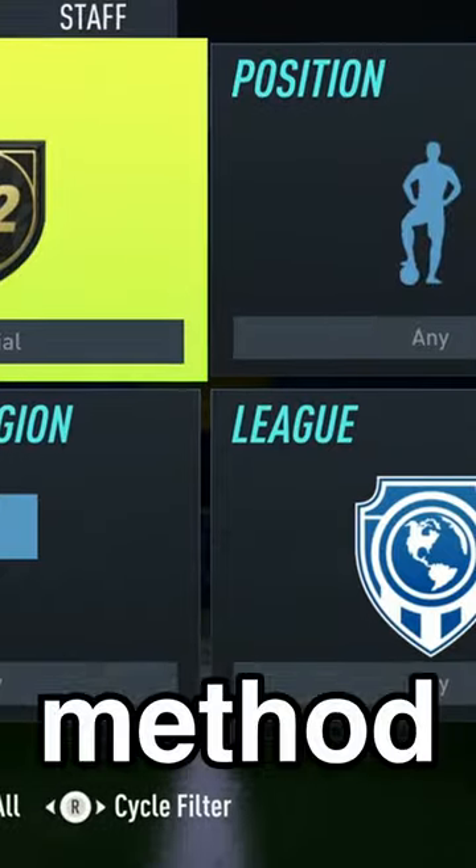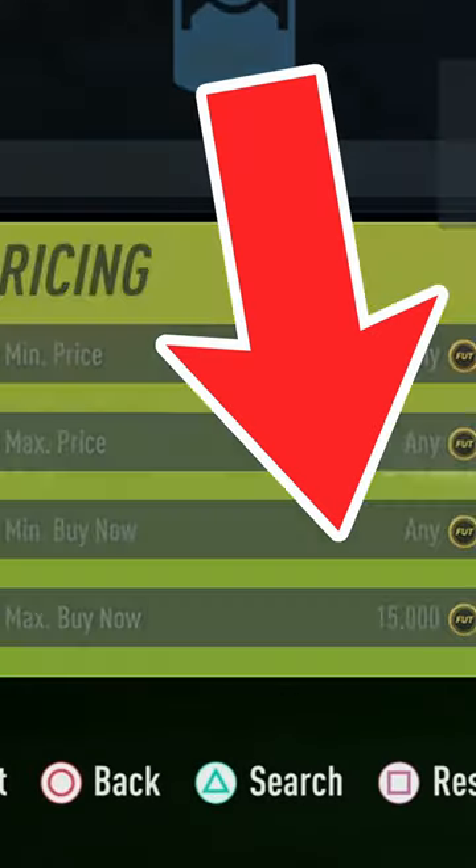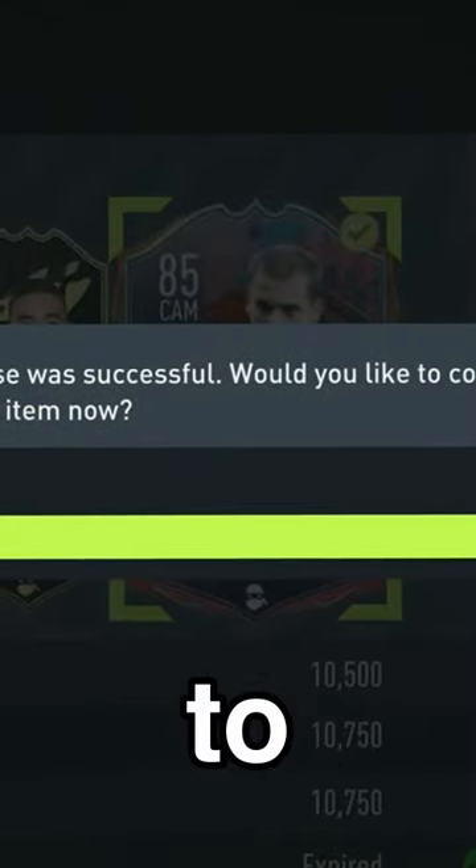Then I moved into this special method. I went special shadow, max buy now 15,000 coins. I picked up any card who looked like a deal. This actually made me a lot of coins and you need to try it out.